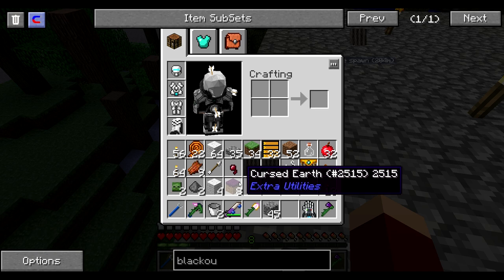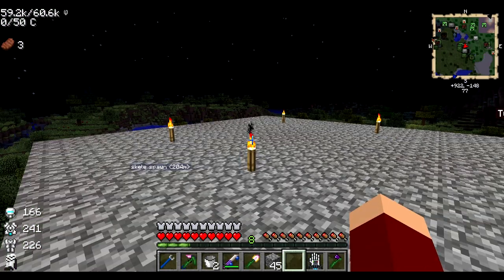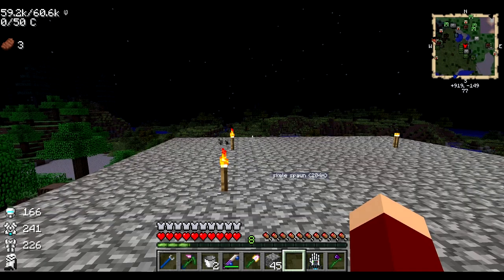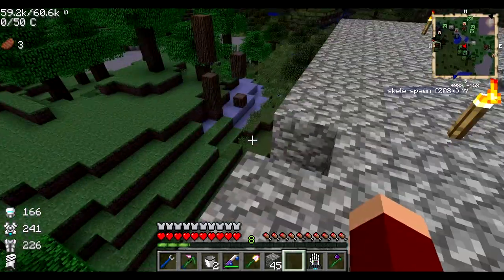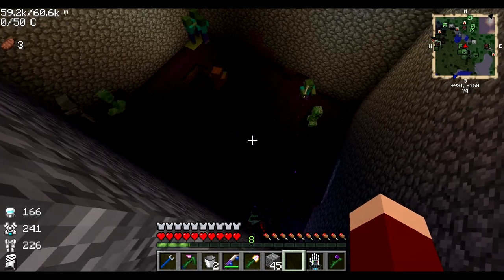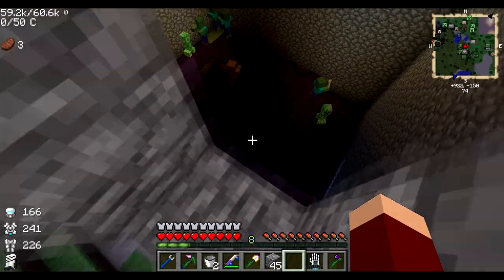I mentioned it'd be cool to maybe do a little spawner or something with cursed earth, and you know what, I thought that maybe it wasn't such a bad idea. So what I did initially — this was a while ago — I just encased a big area in cobblestone and made it completely dark so the cursed earth could flourish. I lit it up a little bit so you guys could see — all cursed earth in there.